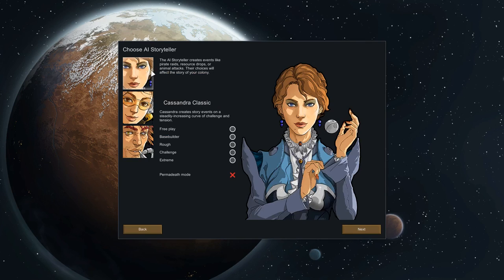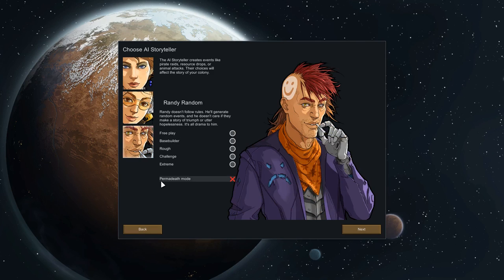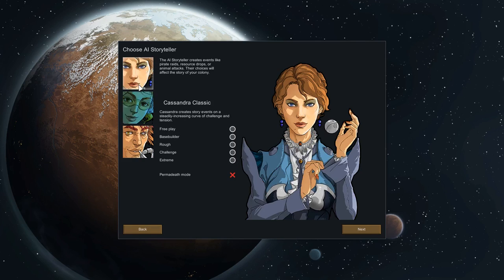Right, what are we going to play on? The AI Storyteller, for those who don't know RimWorld, basically determines how the story plays out - how often you get events. Cassandra Classic will give you events every now and then and ramp up the difficulty over time. Phoebe Chillax will keep longer gaps between events. Randy Random is totally random - you can have events back to back. We are going to go with Cassandra Classic.